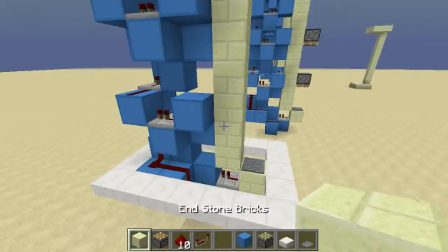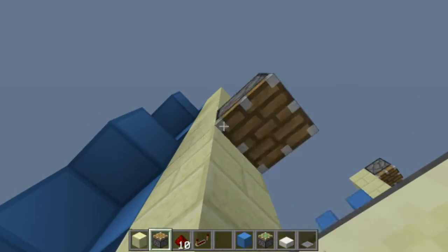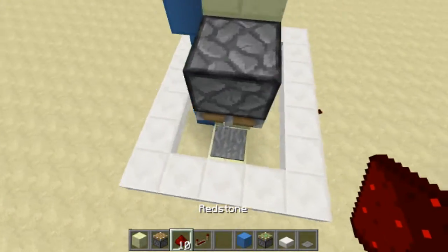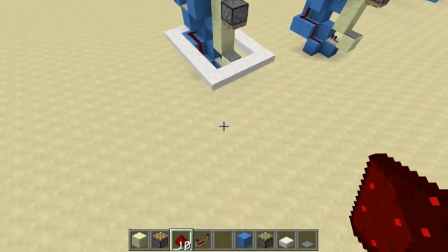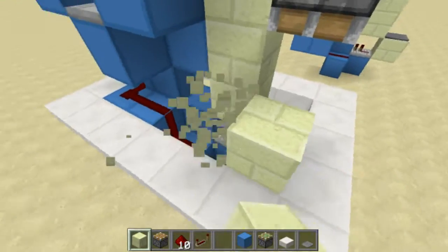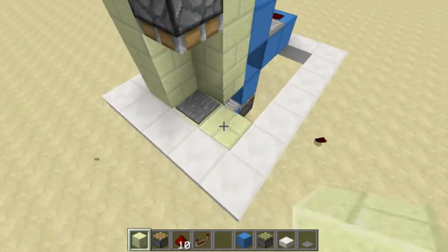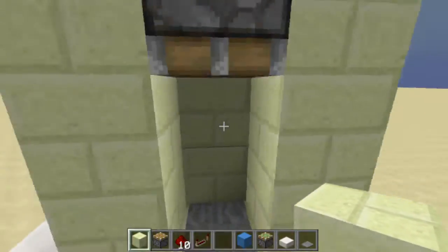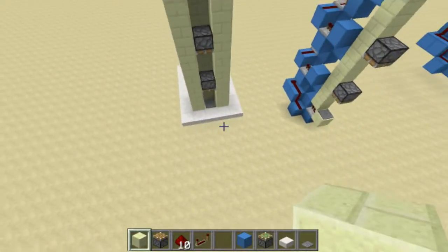Finally, just placing your pistons two blocks above each other - one here, one here, and one here. As you walk in, you'll see that you have an amazing elevator ready for your use, and it's going to be server friendly. You can just fill in these blocks if you want to have it entirely hidden away in your wall, then just walk in and you'll have a great piston elevator.